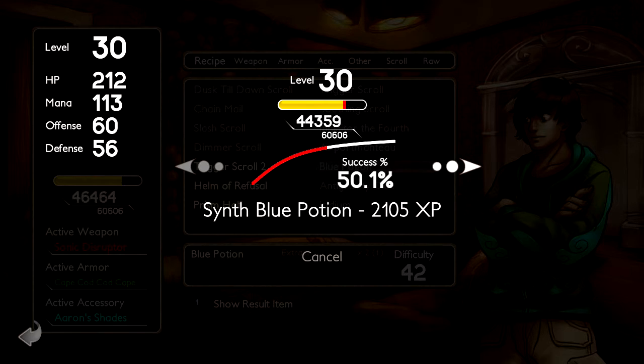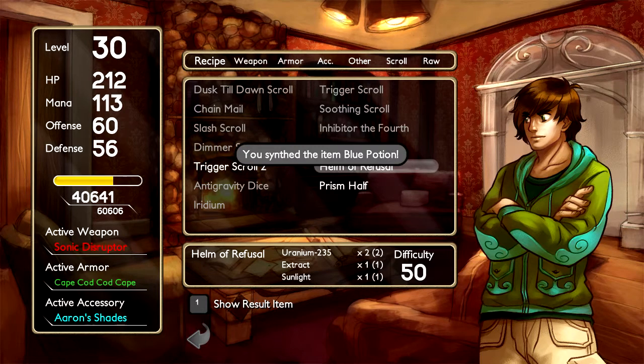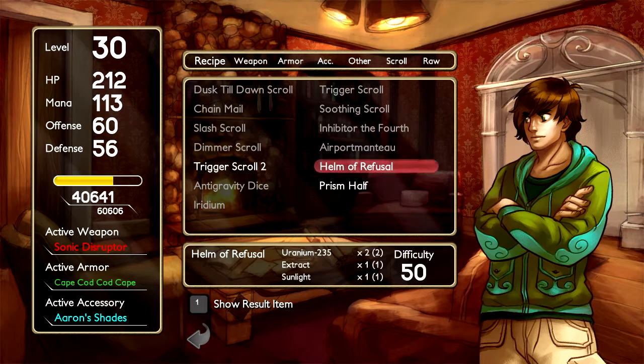Blue potion — this one increases our mana permanently, so that one's kind of cool. I'm not actually attempting to make the trigger scroll. And then there was the helm of refusal. That one gives some decent stats as well. We lose a little bit of mana, but considering we're gaining mana anyway from the other one, I think it's okay.